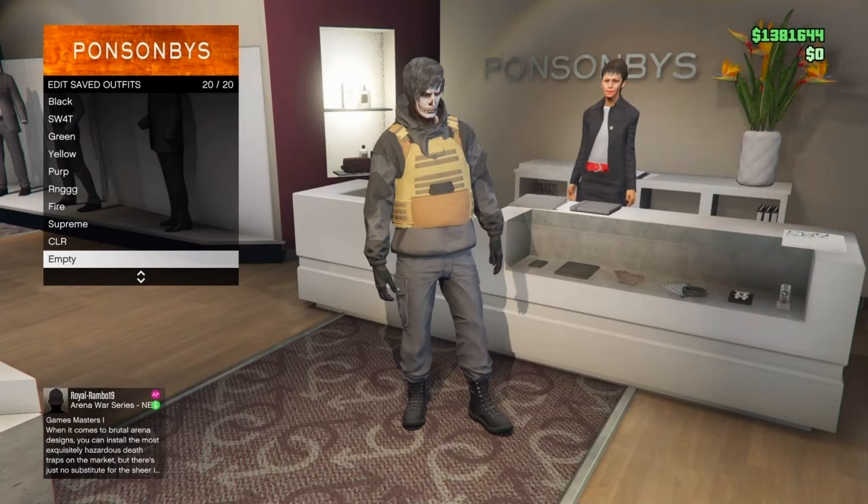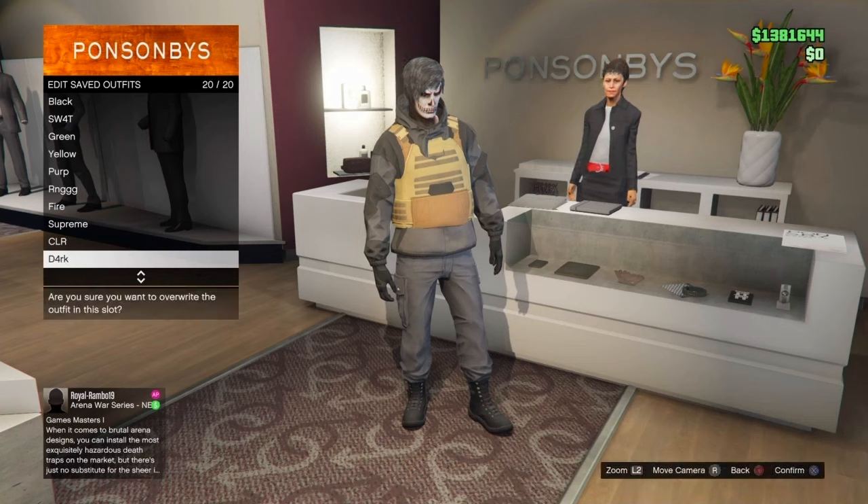Now it's time to save the outfit. Go back to the front counter, press square, and go ahead and save this outfit on the first or last slot — this is important. Make sure it's the first or last slot. I'm going to be saving it on number 20. Go ahead and double save it just to make sure it saves.